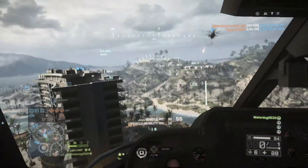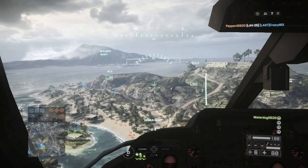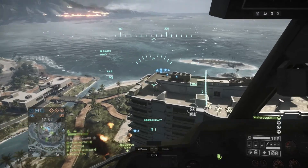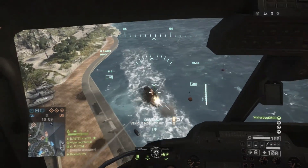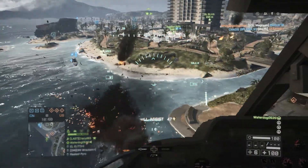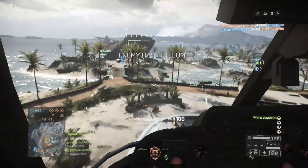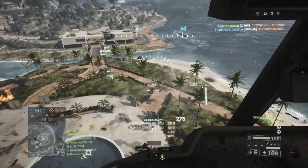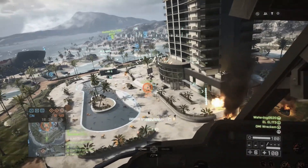Another thing about Rush is that some of the vehicle placements are god-awful. On Flood Zone, for whatever reason, they put an anti-air gun that spawns on top of the highway. If you've ever been in a helicopter on that map when that gun is still alive, it is awful — it will literally spawn kill you in three and a half seconds. They need to fix Rush so that there are none of those moments where you just spawn, die, spawn, die. There's no reason for an anti-air gun in Rush.